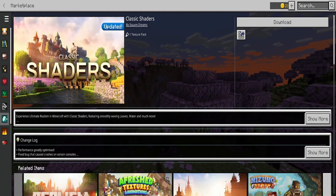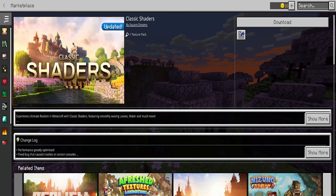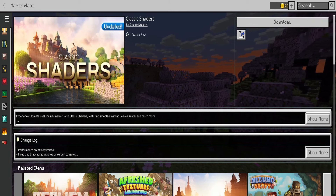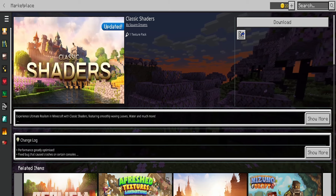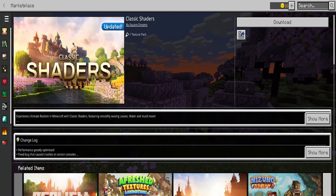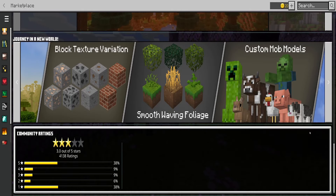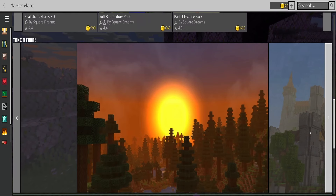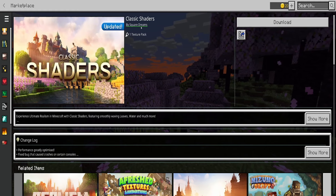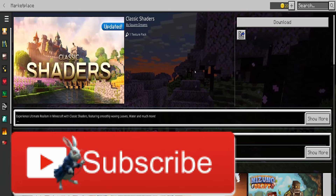Good morning gamers, it's Cherry Controller. We are going to be looking at some classic shaders today — these are Minecraft's first attempt at a sort of shader texture pack. It's still a texture pack but it's definitely their first attempt at shader-like things. We've got waving trees, mobs in the background with animated textures. This is by Square Dreams, it only comes with one texture pack, it is 990 Minecoins equivalent to $4.99, and it is fully updated.